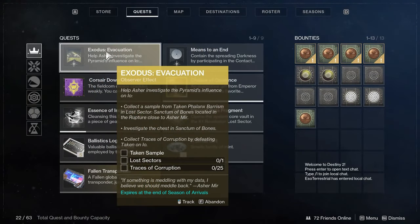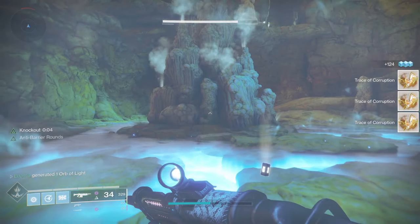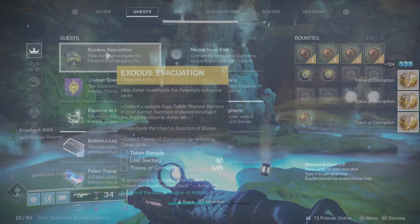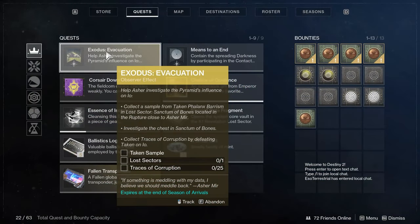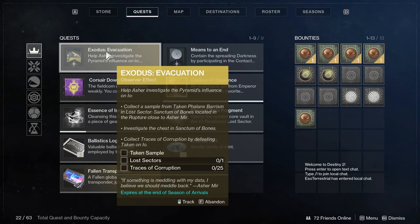What you're going to do is go to the Lost Sector right next to him — the Sanctum of Bones. You need to collect Traces of Corruption by defeating 25 Taken. There's plenty in that Lost Sector, so kill all the Taken you can find. You also have to finish the Lost Sector and collect a Taken sample from an extra boss in the final chest room: a Taken Phalanx named Barism. It has a lot more health than normal Lost Sector bosses, but the Traces of Corruption will be dropping the whole time you're in there.